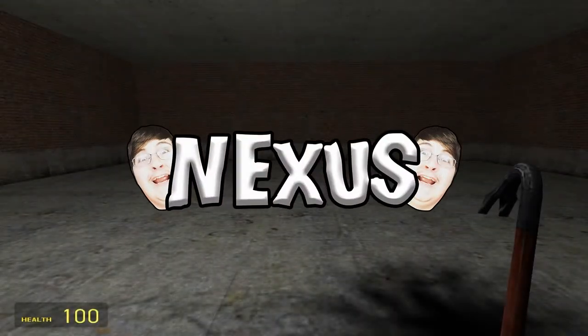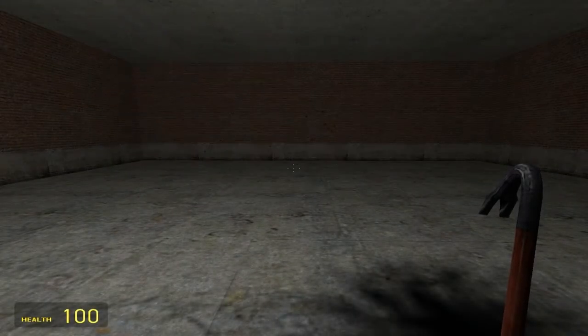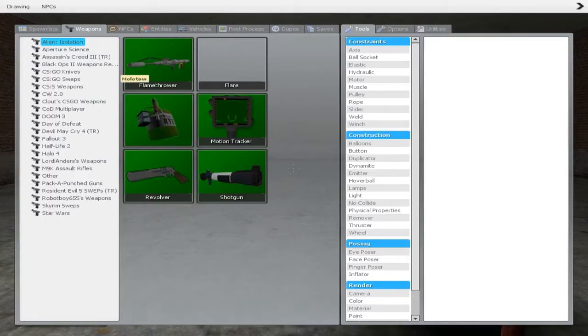Hello everybody, welcome to this video of the day. You see how this video is doing another Gmod showcase. Today we're going to be doing the Alien Isolation Weapons, which includes the Flamethrower, Flare, Molotov, Motion Tracker, Revolver, and the Shotgun.